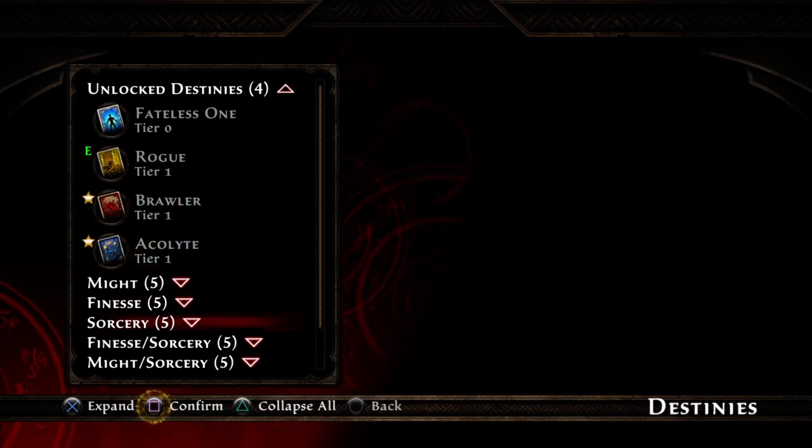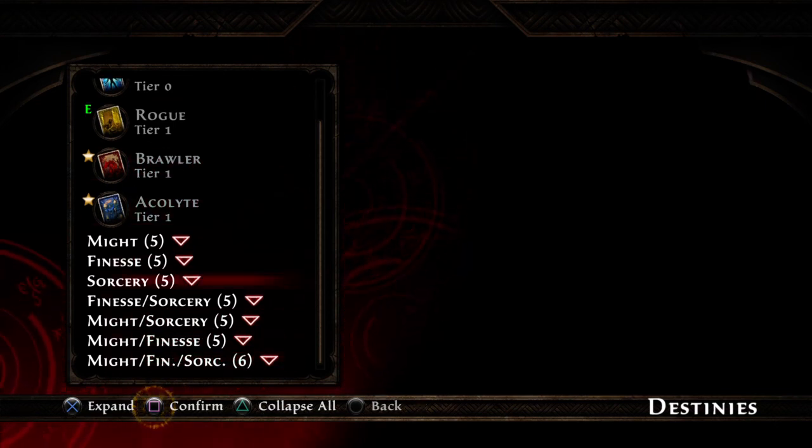So that's the idea of having Destinies and combining them — that's the alternative to having a traditional class system. It's pretty cool.